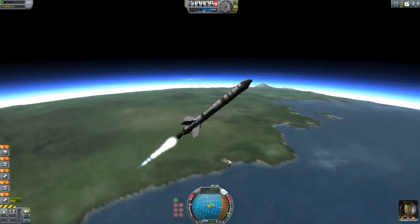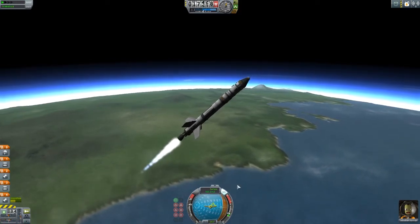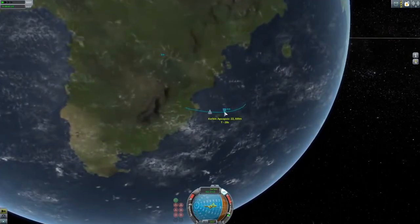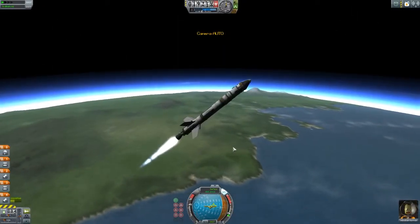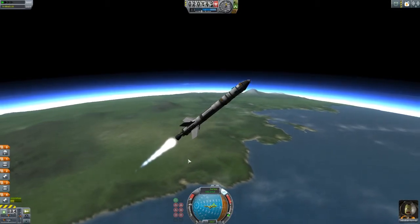This is not really a straight orbit, but you can see this marker here — the prograde marker. If we go to map mode real quick, we can zoom in and see our apoapsis. We want to get over 70,000 meters to get into orbit. This is already telling me that this rocket's not going to make it into orbit, which is fine — this is just a test rocket anyway.